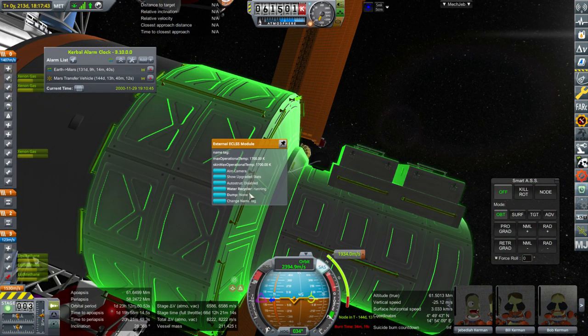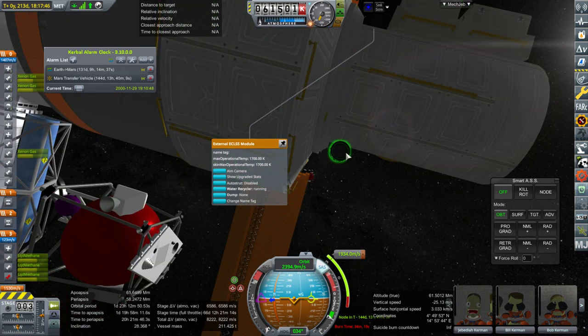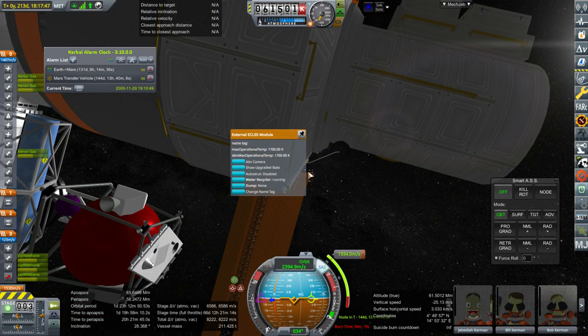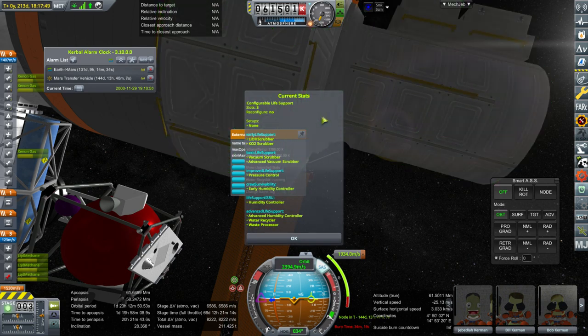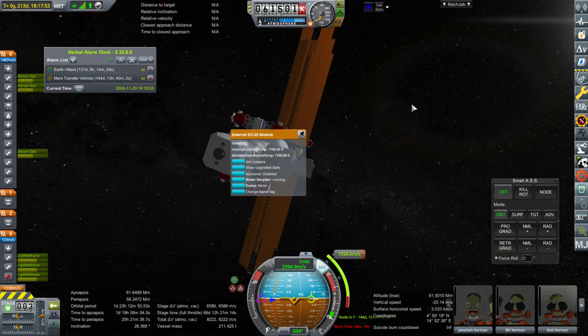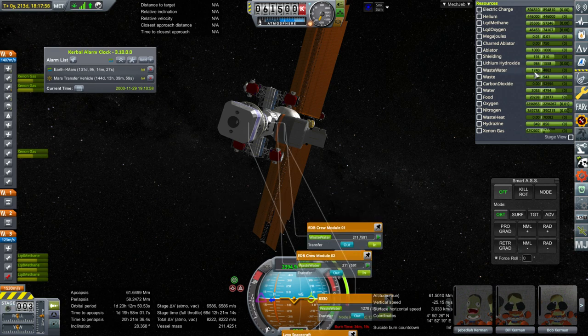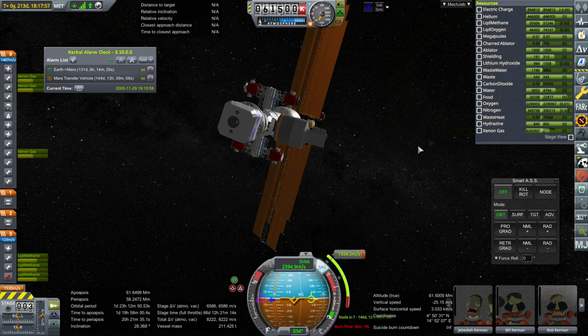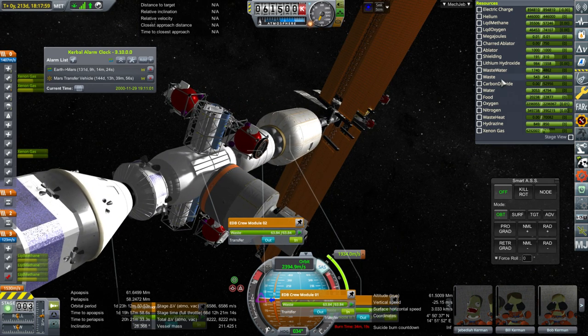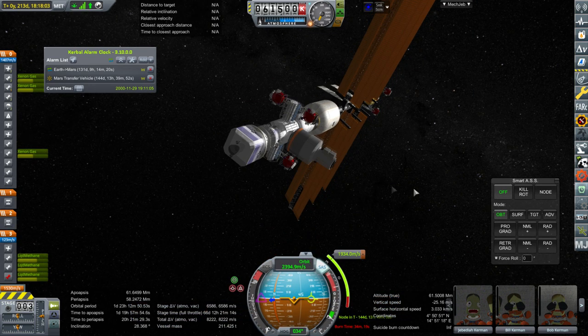The recyclers are placed on this module here — technically there are two there in the external ECLSS module, and another one here. It's just not recycling the water. If it were recycling the water, we wouldn't have 1,740 waste water right now. Maybe it's because the waste tank is topped off — I don't know, that's a theory. I'm going to have to figure out exactly why it's having this problem.